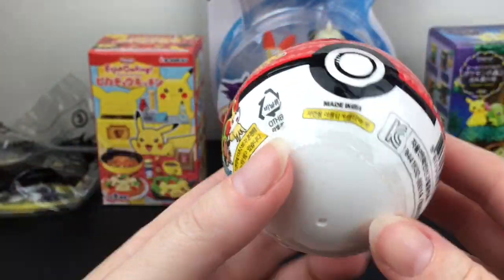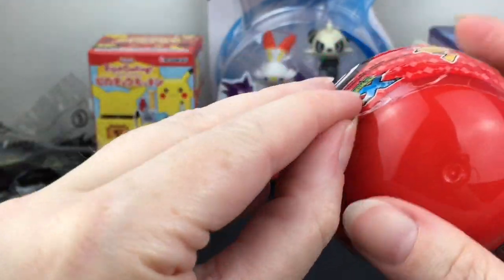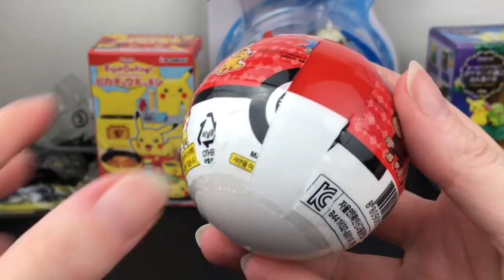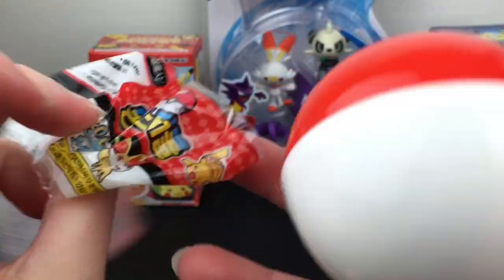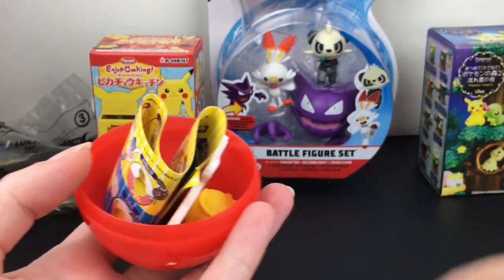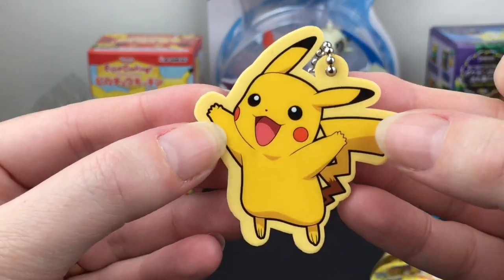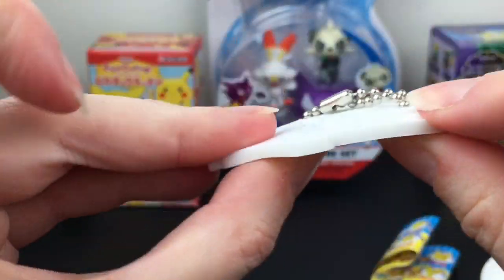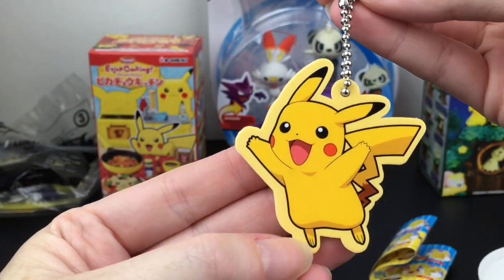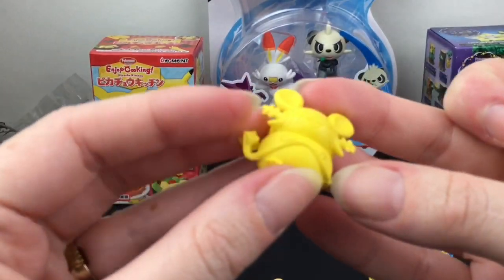First up I want to start with our little surprise Pokéball — sometimes you could get a figure, a top game, or a keychain. This one is from X and Y; unfortunately the Pokéball disappears once you open the packaging. Looks like we have some erasers and a keychain with Pikachu — how cute is that! These are like plastic rubber tags and he looks so cute and happy.